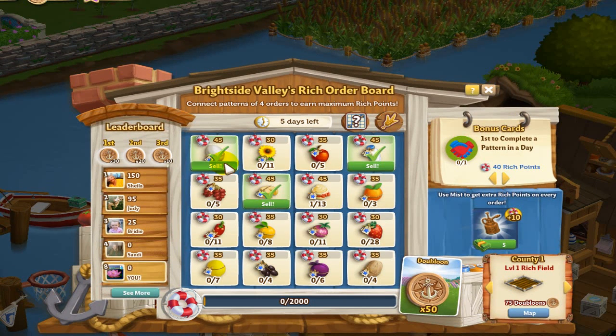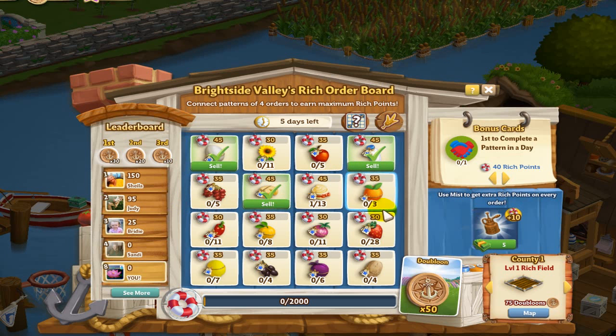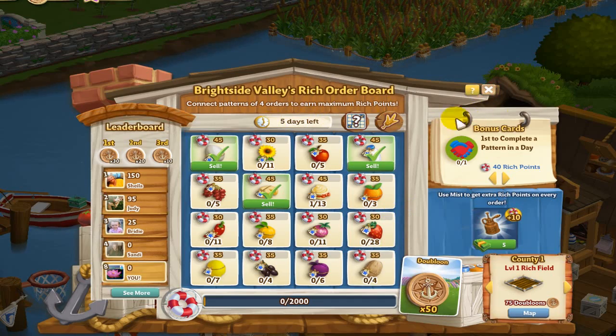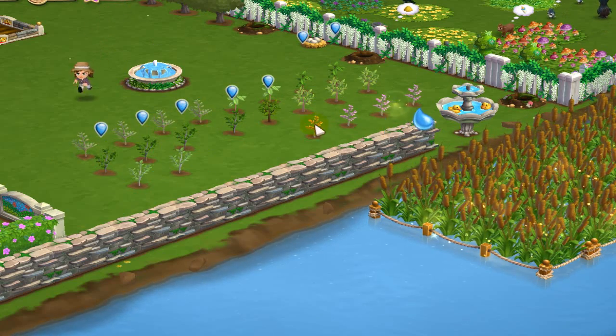I've gone ahead and fed the animals that I need to get the items we need to sell. Now, notice I'm not going to sell yet — we're going to wait until we get all of our pattern together. The next thing I've done is set up all the trees that I need. You probably have yours in the groves. This works with the shears, so you can save on water and still get your trees. All I'm going to do is go ahead and water, fertilize, and speed grow these trees to get my fruit.